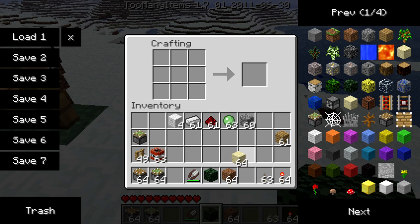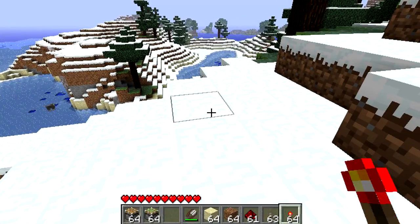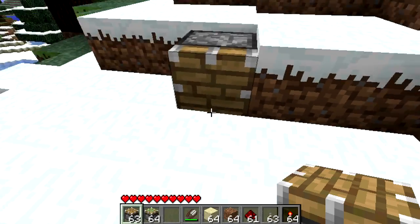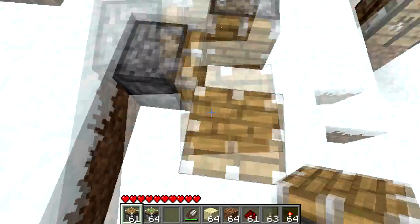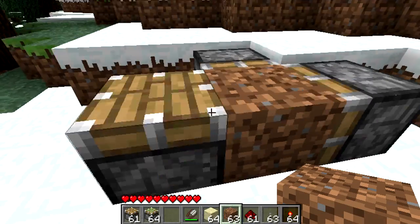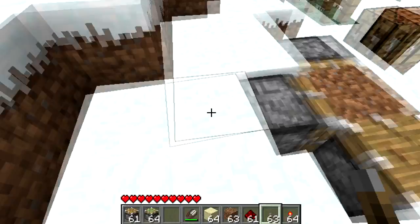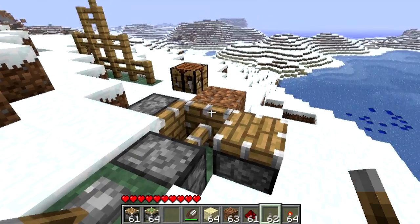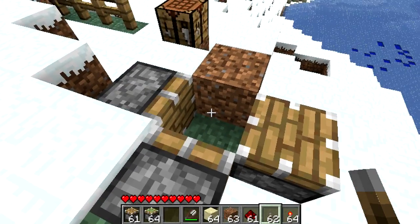For those who do not know how pistons work, let me show you. If I grab a piston - pistons face you, by the way. So if I faced one here, it would face me. If you want to put a piston somewhere, you need to make sure it's facing you. So if I place my dirt block there and then put a redstone circuit, or just a switch on top of this block, you'll notice that the piston activates and pushes my dirt block away. Then if I press it, it retracts, and my dirt block has now been pushed away.